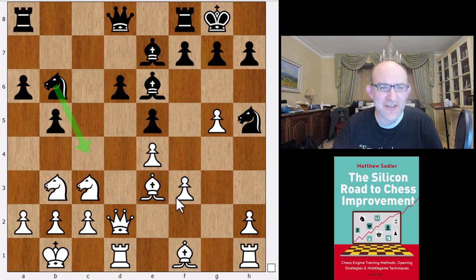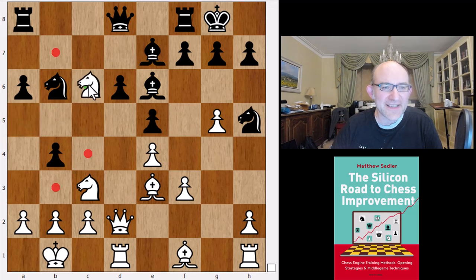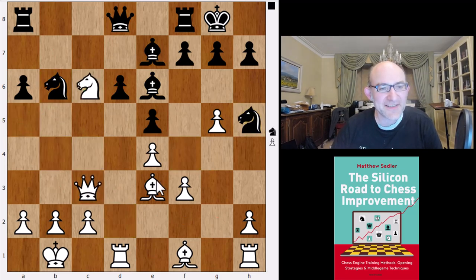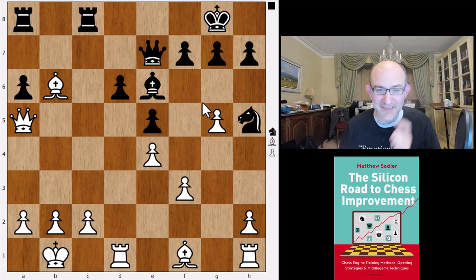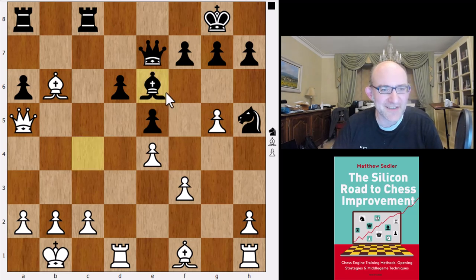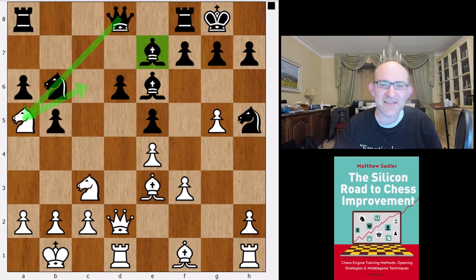Nb6 is quite nice — it's threatening Nc4, which could be quite awkward. So white plays Na5, a very typical idea, exploiting the fact that the queen's no longer attacking the a5 square and threatening Nc6 takes e7. There's a bit of tactics too: if you go b4 then Nc6 and bc3, Qc3, and black can't hold on to both pieces. So we get Qd7 Bxb6 Rc8 takes takes Qa5, which is just a pawn up for white. Black always has some counterplay on the b-file and the f4 square, not easy for white to win, but again both Stockfish and Dragon were putting away the point with white. So you've got to do something to cover the c6 square.